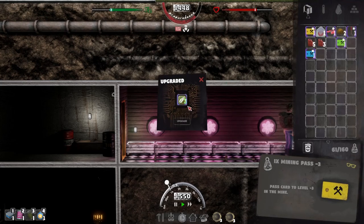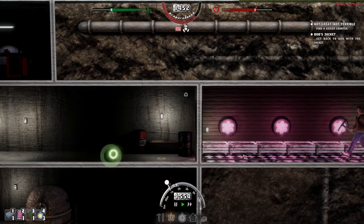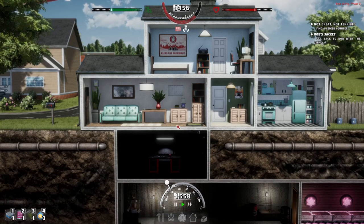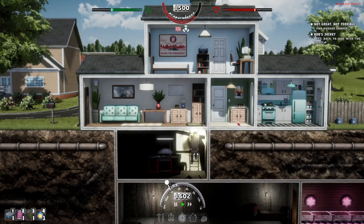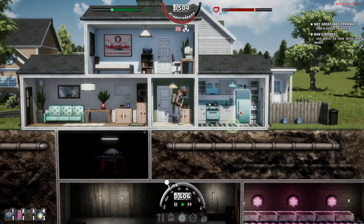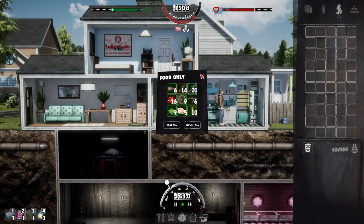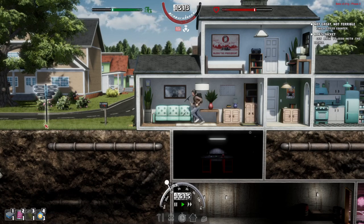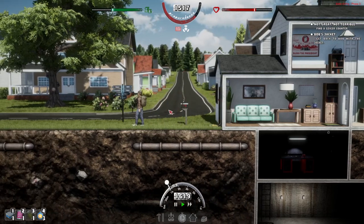Greenhouse upgrade — yeah, so it wouldn't let me put the orange seeds in because it said I needed a greenhouse. Well I've got a greenhouse, so maybe it's just a bug. I've already got some sunflowers — that's fine. We need to build that fridge as well, there's so much to do. Right, let's go back to the mine. The forest traps might be ready too — I'm curious to see if that bear trap caught anything.